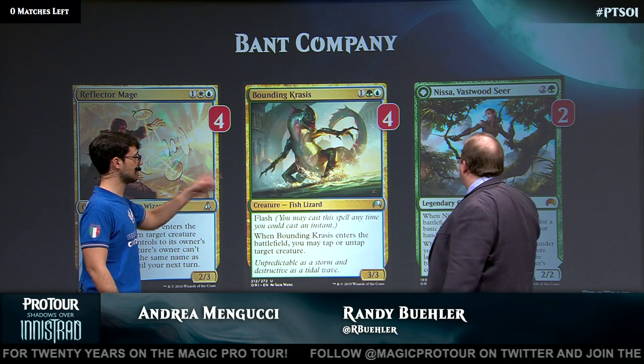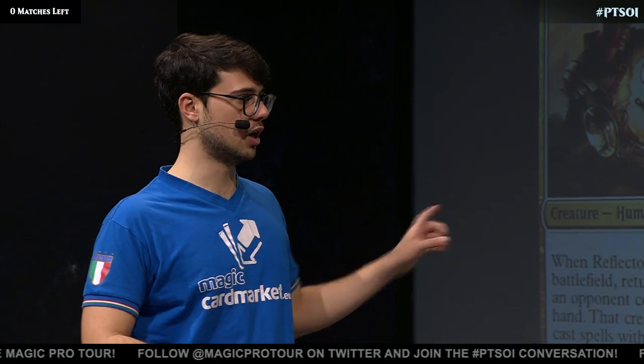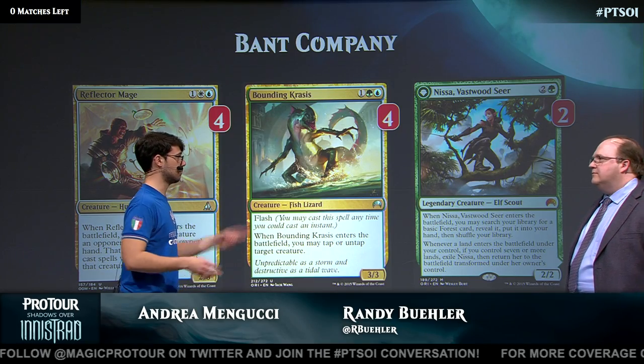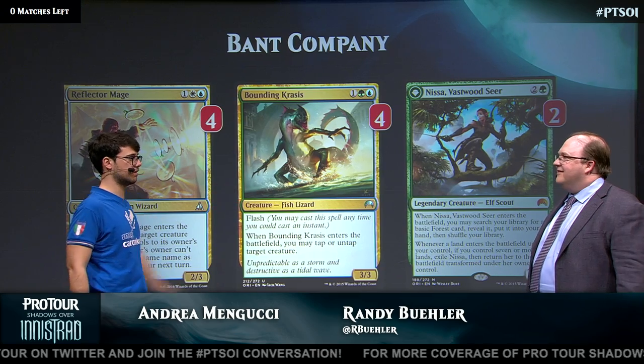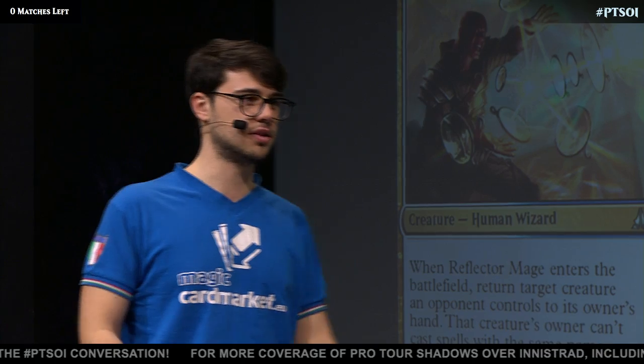And Nissa. Nissa helps the deck a lot because you need to hit your land drops. You need to get to six mana to make your Sylvan Advocate great. You need a smooth mana base — maybe you need that second basic land. And she's also just a great planeswalker in the late game. In the mirror match, you win with card advantage, and Nissa is one of the best ways to do it.